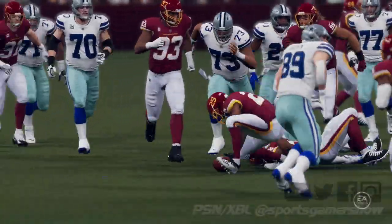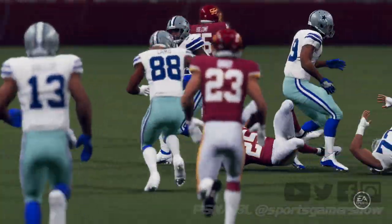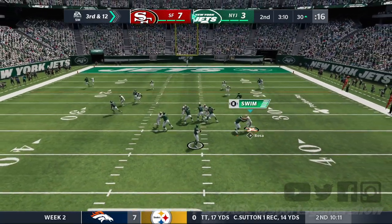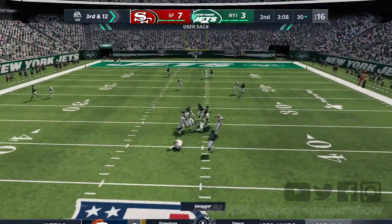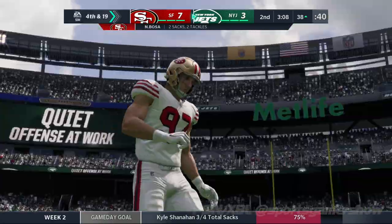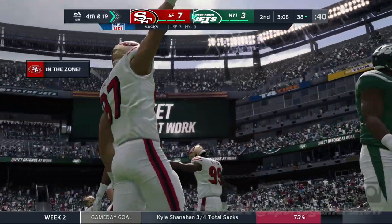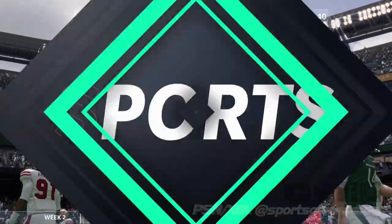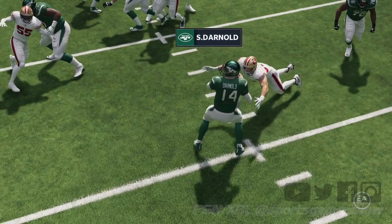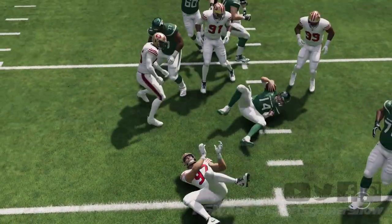The biggest change in my mind is actually on the defensive side of the ball, where you now use the right stick to make moves as a defensive lineman. Power and speed moves are no longer done by pressing a designated button at a certain time. In Madden 21, power moves are mapped to the right stick, while a speed rush can be done by using the right trigger or R2. It's a more intuitive way to play as a defensive lineman, and I've found myself doing so more than in past Madden games.